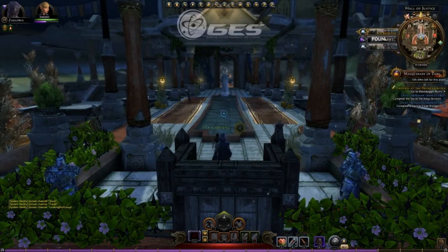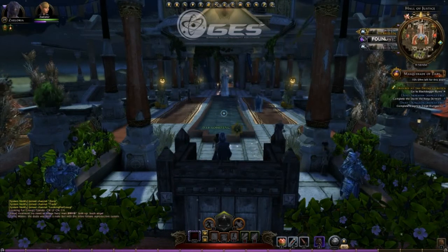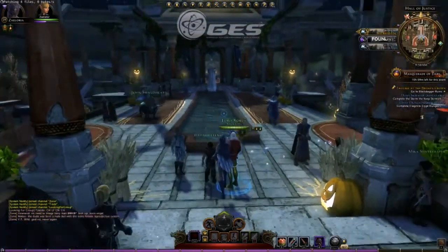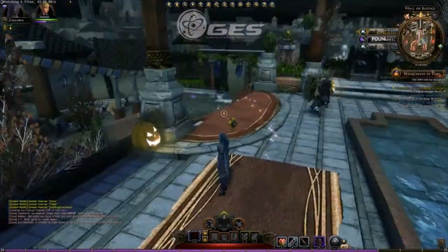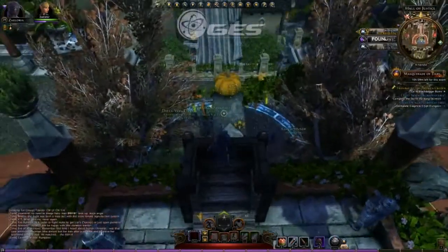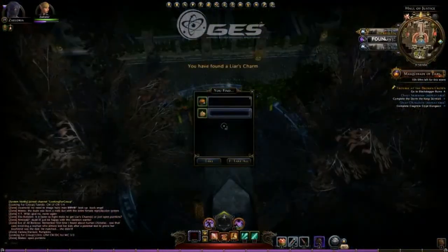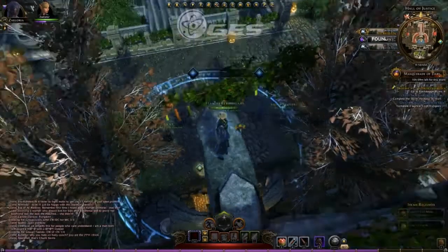Something very nice that Neverwinter has done, like many other MMOs, is seasonal events. When it's spring, Christmas, or Easter, there's something happening. Right now, being Halloween weekend, they've got something equivalent — you'll see all the pumpkins, dead trees, and gloomy sky all around. I haven't been here yet during this event. You can search a pumpkin and get a last charm — interesting. I'll take it and check it out later. It also gave me a quest.